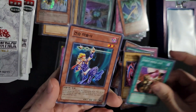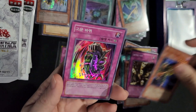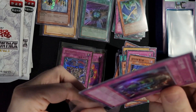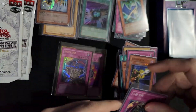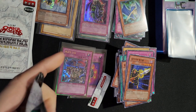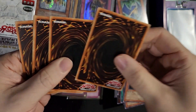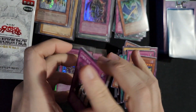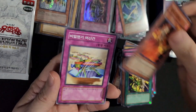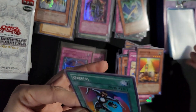Another Luster Dragon. Gravekeeper's Spy. Oh, there's another Super — I don't remember the name of this one, but I do recognize it. There we go. Creature Swap — another Super there. Not a bad card by any means.